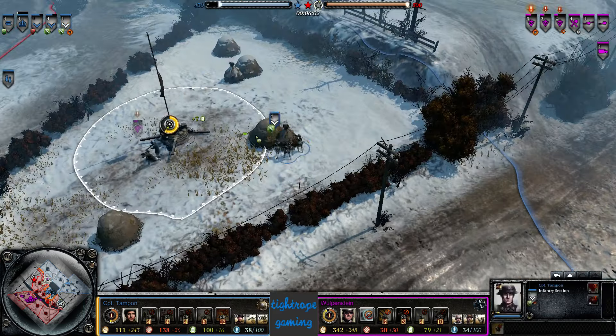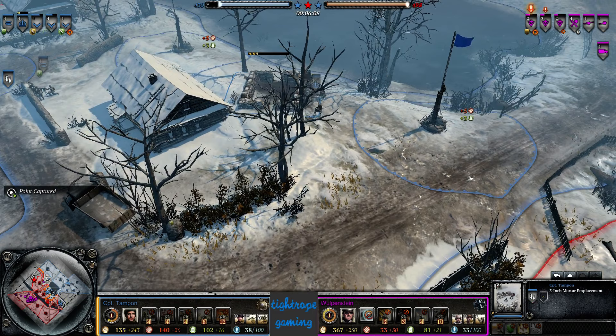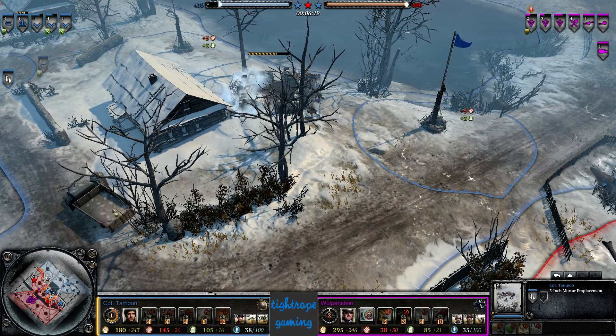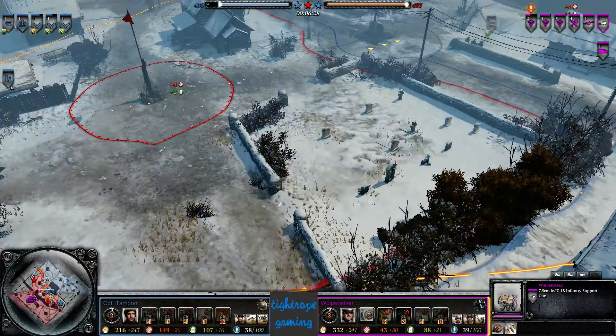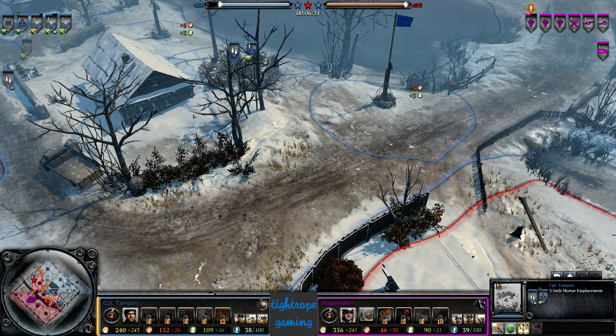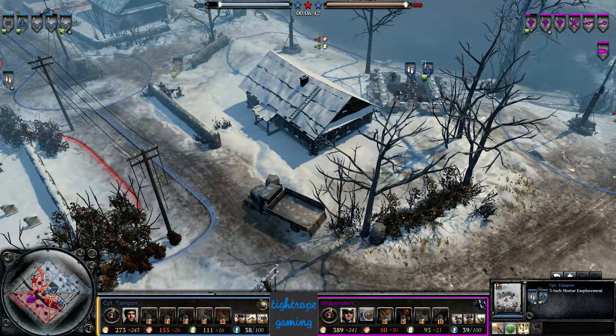That's good from Captain Tampon, forcing that retreat. But he's putting down a mortar pit — I wouldn't recommend doing this against OKW. It's too easy for them to counter right now; after the nerfs to Brace, unless you're going Royal Engineers, you're going to have a very hard time keeping this alive. The infantry support gun, especially once it vets up, will outrange it, and those incendiary grenades that Volks throw do absurd amounts of damage to emplacements. I'd be very surprised if Captain Tampon manages to keep this alive — that's why I think a sniper would have been a vastly superior choice.